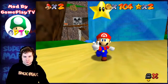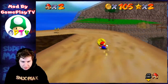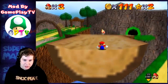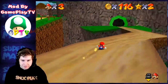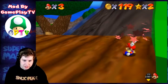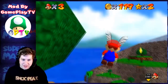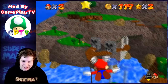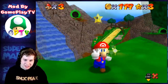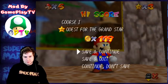Here we go! This area here — hopefully I can make this jump. Okay, nice, just able to make that, it's actually pretty tight. Oh wait, we got a cap here. I think I gotta do a triple jump here. Nice, that is sick — so cool how that works. We got a grand star too! Quest for the grand star.